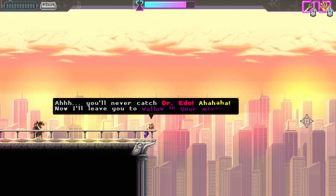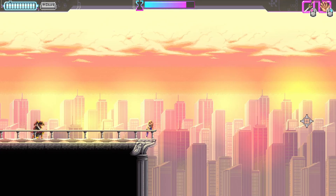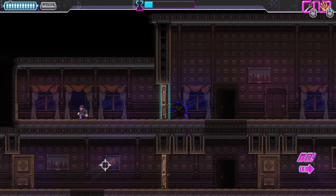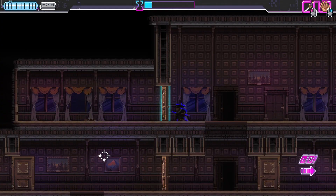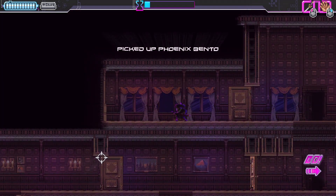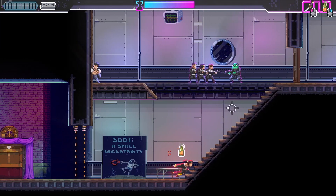Now obviously nothing that happens in this version of the game is canon or related to the real game story, although we do get a tiny bit at the end sort of hyping up the DLC. The hidden keys do make a return appearance in this version of the game, this time as bento, however they don't unlock any alternate swords or content.